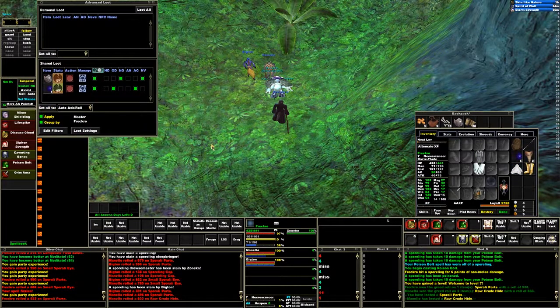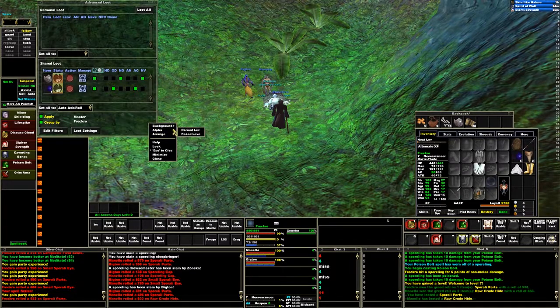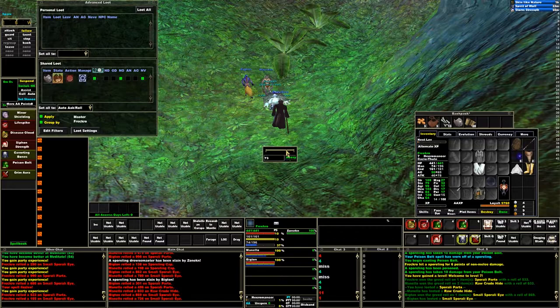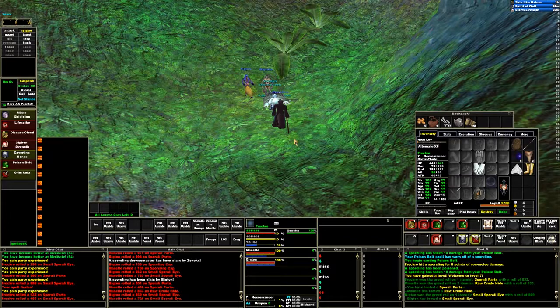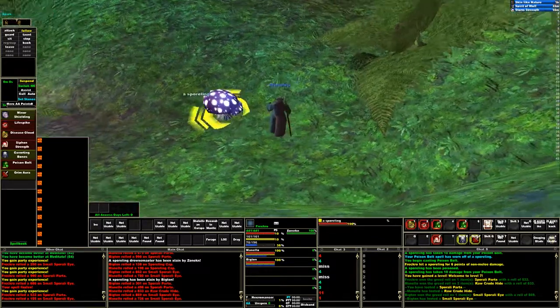I just set it to auto ask. I'm going to adjust the opacity — I didn't want to do this on camera but it's not that big a deal to quickly adjust it. I have it set up so it only pops up if there's new loot, like loot the window hasn't seen yet, but usually it's not even on the screen. So one more kill ought to do it.